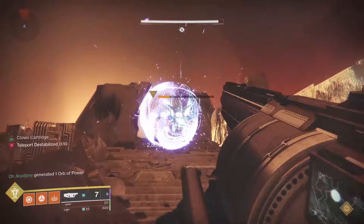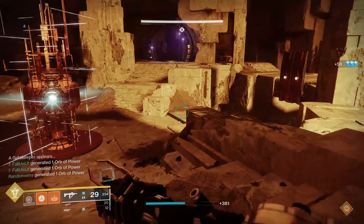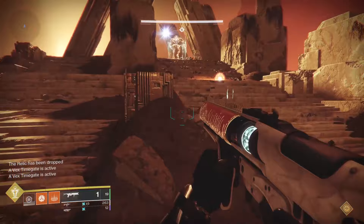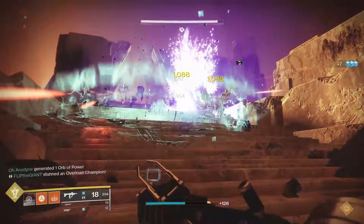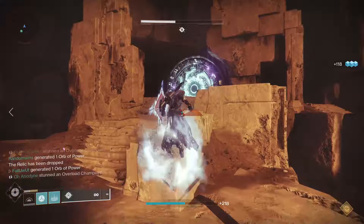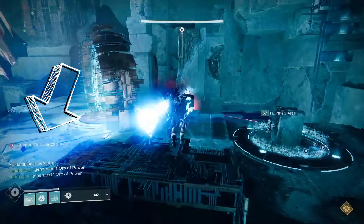Whichever side has the Wyvern, your job is easy — just straight up kill it, no hesitation. Whichever side has the Minotaur, you need to call out right away that your portal is the one with the Minotaur. The reason the Minotaur is special is because it has a unique shield that can only be taken down by a guardian wielding the relic. So, Relic Guardian — who right now should be hanging out in the boss room — when you hear which teleporter has the Minotaur, head on in. Kill it, then drop the relic on the ground. Any normal guardian can go through any portal back and forth with no penalty, but any guardian who goes through the portal holding the relic gets a cooldown that will not allow them to go back through for another 45 seconds.